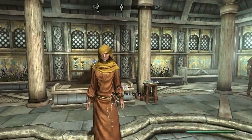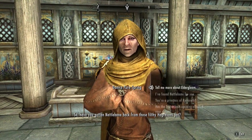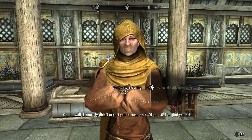Go back to Danica and let her know about the blade. She'll ask if you've gotten Nettlebane back from those filthy Hagravens, and then tell you to go to Eldergleam's Sanctuary.